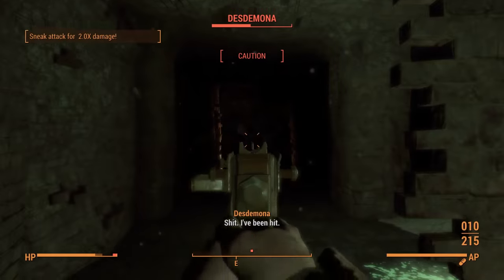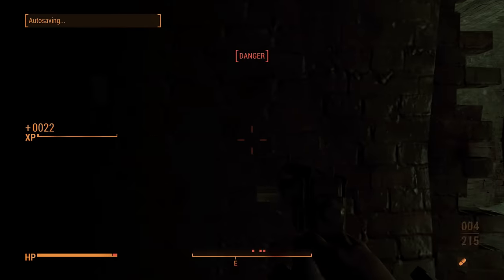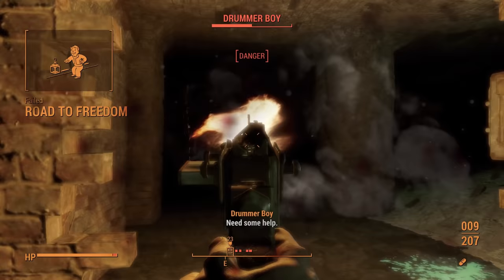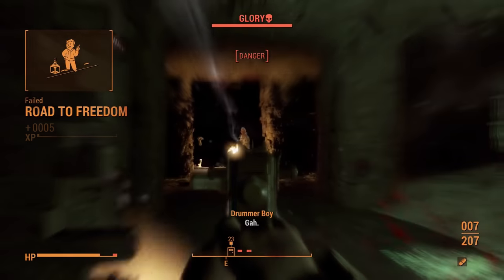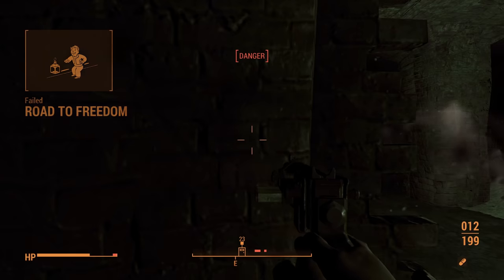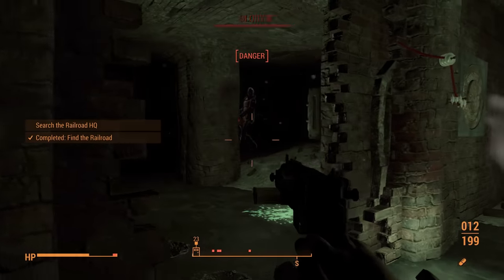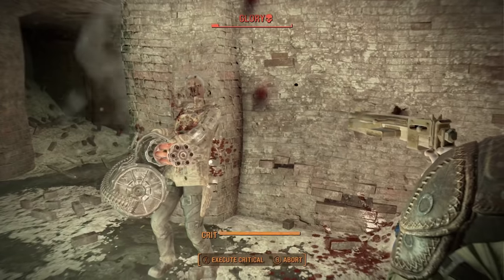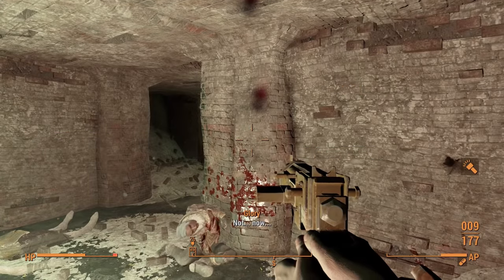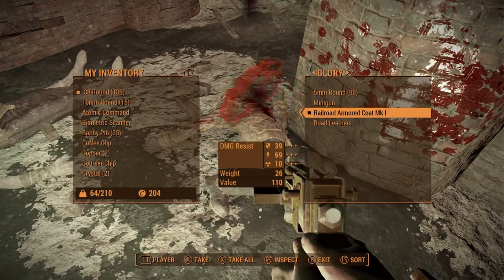With a second Institute chip in my possession, it was now time to do my absolute favourite thing in these runs: exterminate the Railroad. It's not that I hate them more than any other faction — I just like the idea of some random wastelander stumbling upon their secret hideout and immediately opening fire with an incredibly weak weapon. As per usual Desdemona goes down pretty fast, followed by a few others including Drummer Boy. Glory put up the most fight, which is expected given her minigun and armored railroad coat — a coat I will be taking as it's far better than any of my armor even at this point in the game.